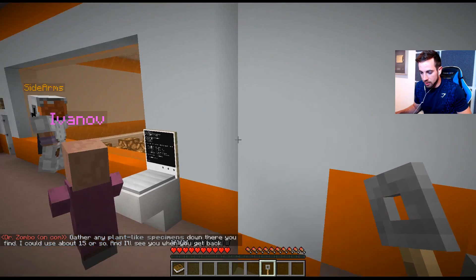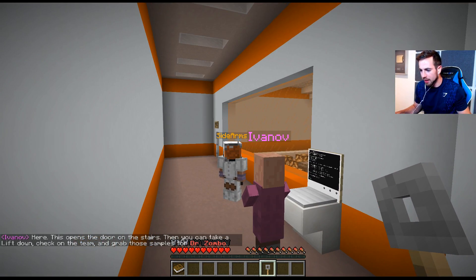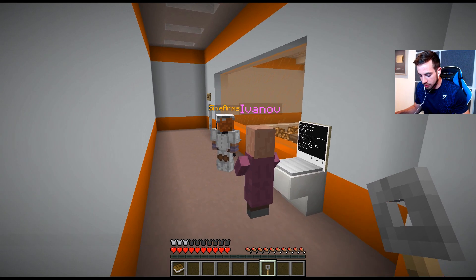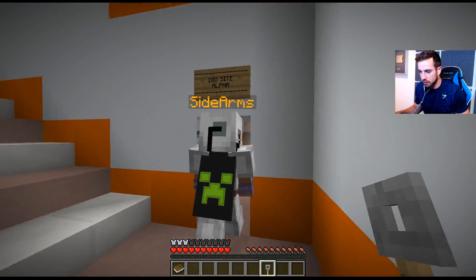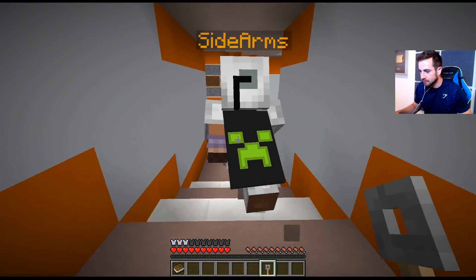Gather any plant-like specimens down there you find — I could use about 15 or so — and I'll see you when you get back. Chapstick break, Speed — did you just— my lips are a little chapped. This opens the door to the stairs; you can take a lift down, check on the team and grab the samples for Dr. Zombo. Let's go, Mr. Sidearms!